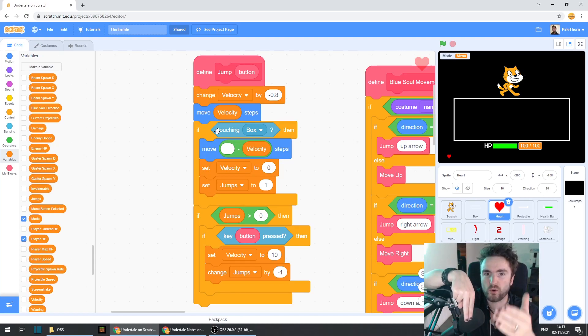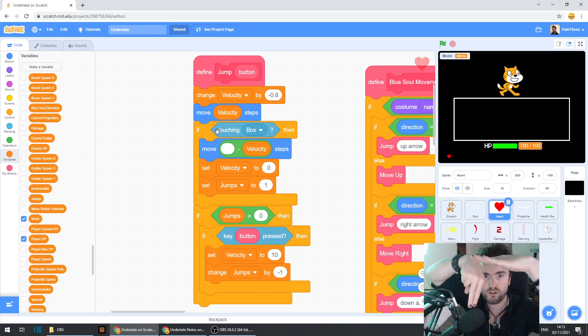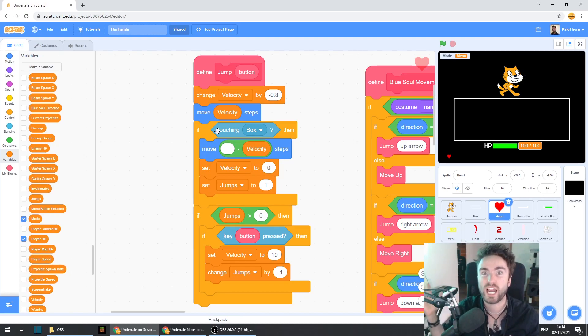What we didn't realize, though, was if our heart's halfway down our box and is able to jump up and touch the ceiling, it resets its jump as well because it's still touching the box — it's just touching it the wrong way. And that allows us to jump again and again and again. Each time we do, we reset our jumps, which allows us to infinitely float on the ceiling, which is not how we want our gravity to work at all.